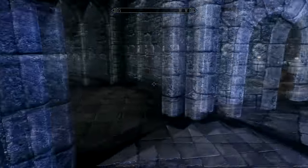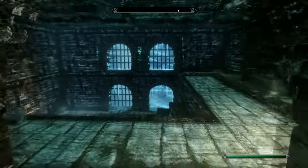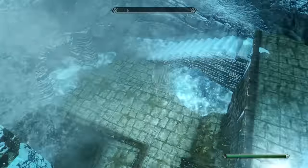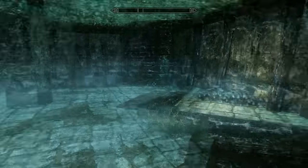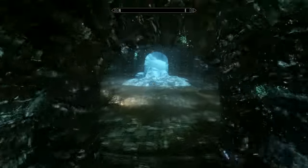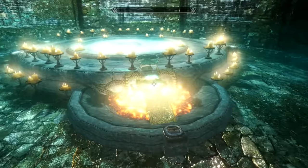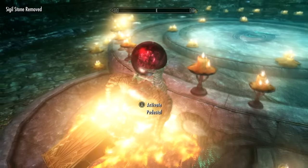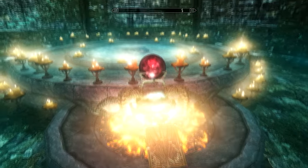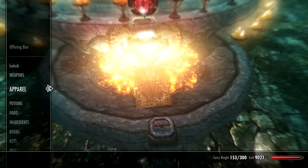After getting the sigil stone back, come back under the staircase and you'll find a hidden trapdoor. This trapdoor will lead us to the Midden - a secret area under the College of Winterhold. Follow this path down and head right, then drop down into the next room. Head down the stairs, through the next corridor, and through the gate on the left. Here you will find the ancient Dwemer Atronach Forge, where we can craft Daedric artifacts using our Conjuration skill. Place the sigil stone on the plinth, and you'll see an offering box just underneath it - place the correct ingredients in the offering box to craft Daedric weapons or armor.